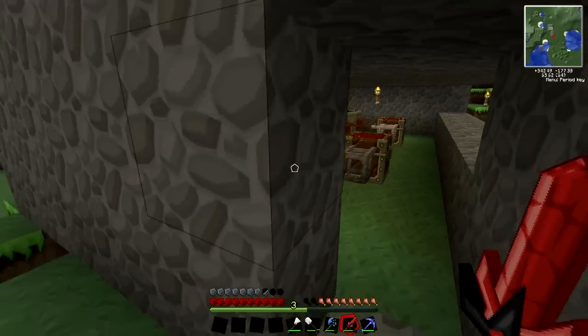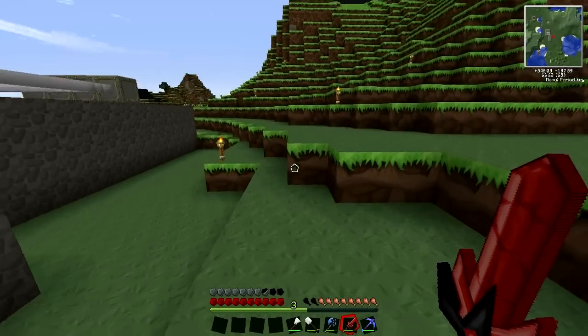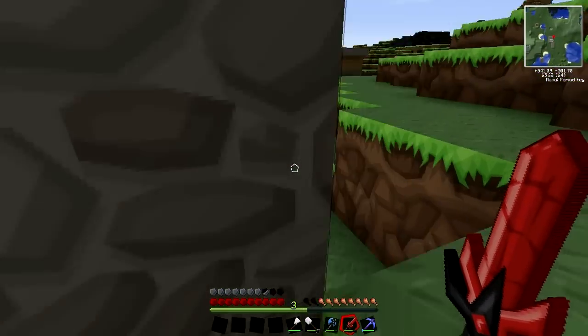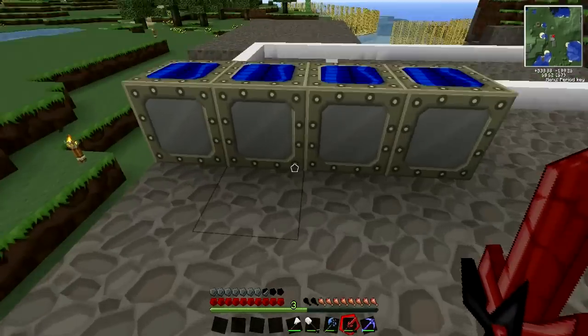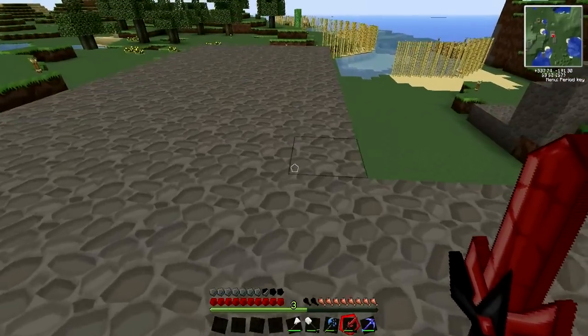Usually we use this for bulk macerating. We do have some solar panels on here, just because the hydropower wasn't cutting it. These are what the solar panels look like — pretty nice looking. We've got more up there, but I'll show you those later.